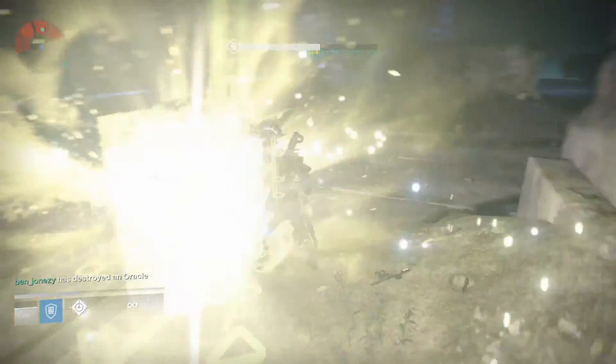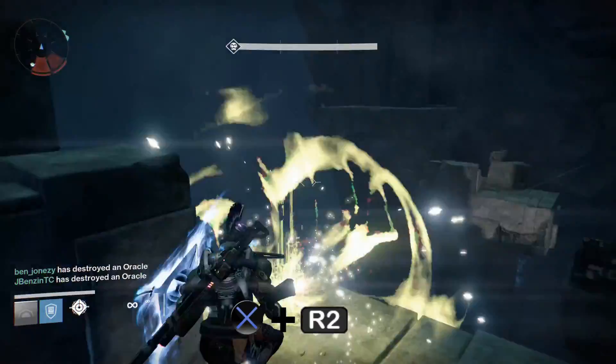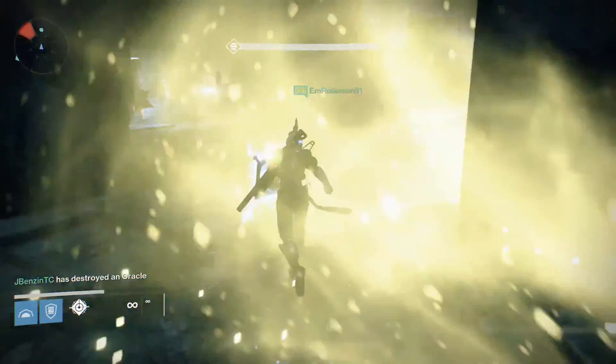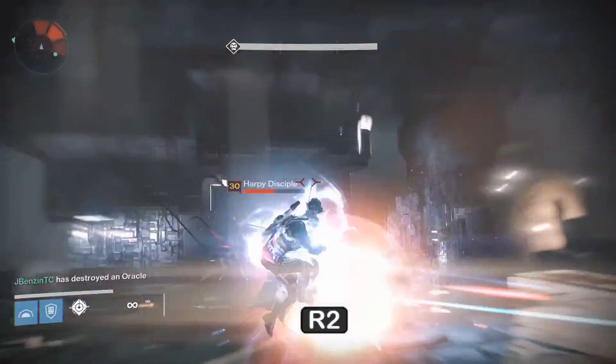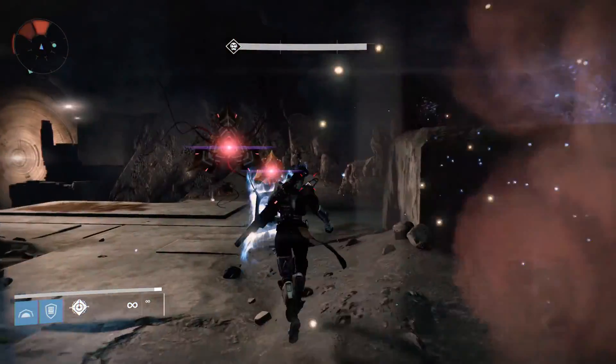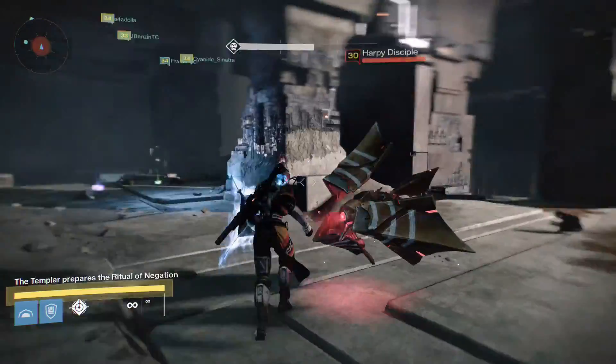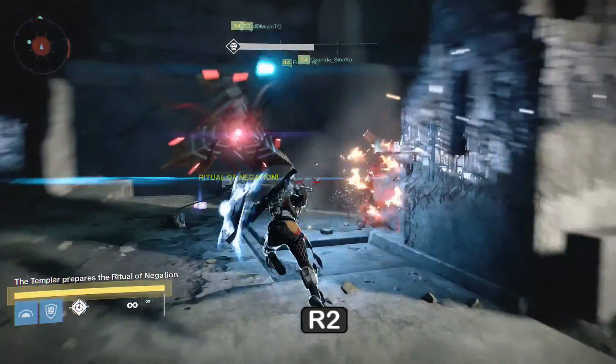Once you pick up the relic, if you want to take out some of the oracles — to Hulk slam them, as I call it — by jumping and then pressing R2, you'll be able to take out the oracles in one go. Now just pressing R2 will smash into anything and kill it pretty much in one go, apart from a Praetorian which takes between 2 and 3 hits depending on the difficulty.